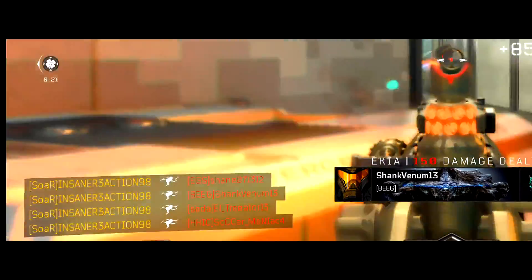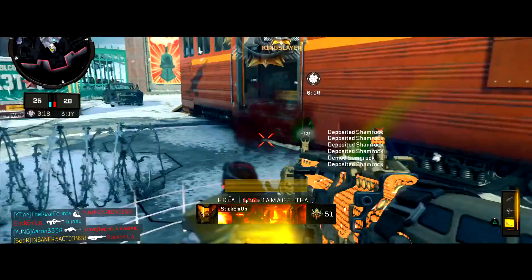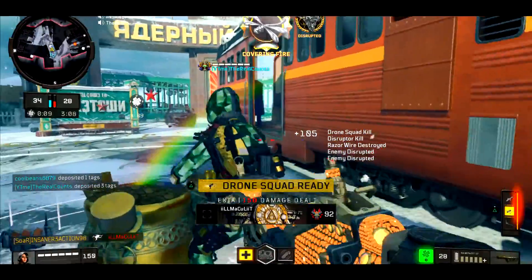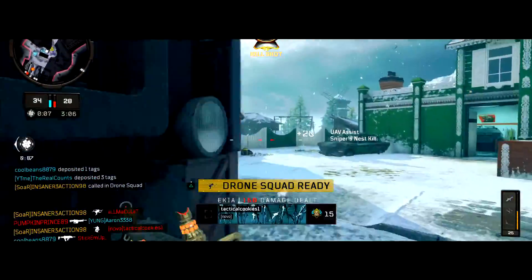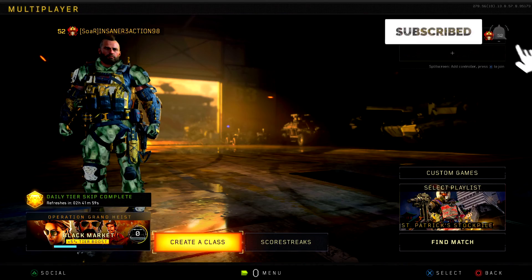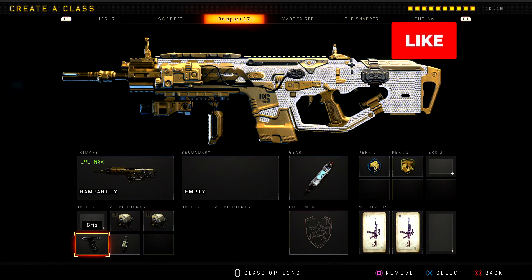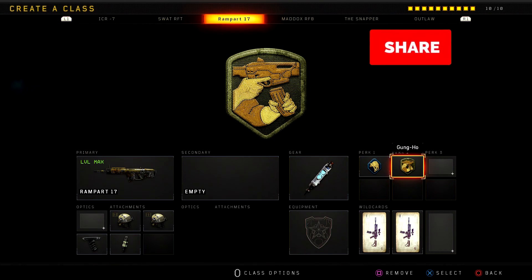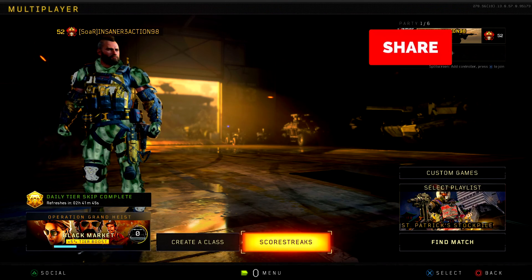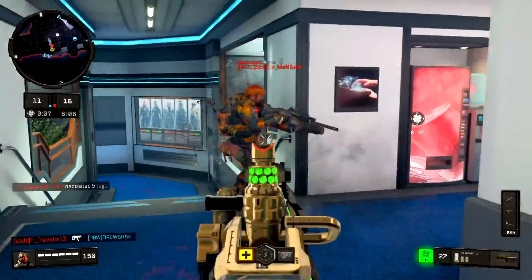Hey guys, it's your boy! I hope you're having a great day. In today's video, I bring you the best class setup for the Rampart 17 — I call this the Scar 2.0 because this gun is pretty good. The class setup hits: High Copper One and Two grip, Fast Mags, Stem Shot, Scavenger, and Gung-Ho. We'll also be playing the new mode called Saint Practice Stockpile, which is actually from Black Ops 3.